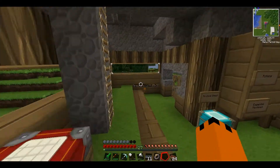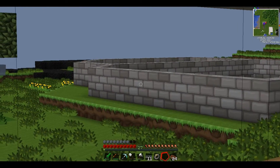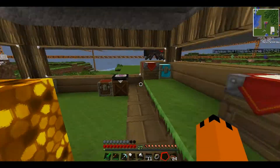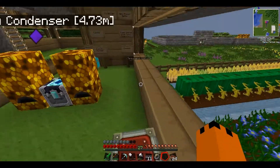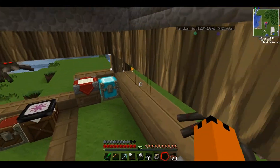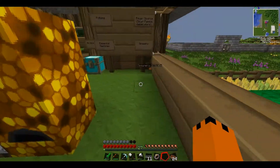Hey guys, I'm MrFodsHD and welcome back to Tekka Classic. So last episode we made a load of machines over there, just below that wall. We made a macerator, the extractor, the electric furnace and the compressor.